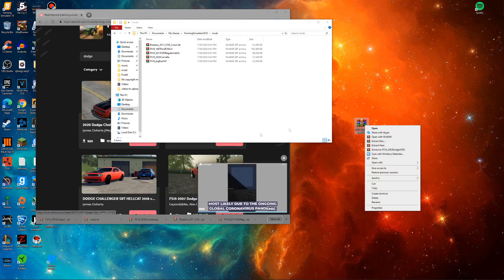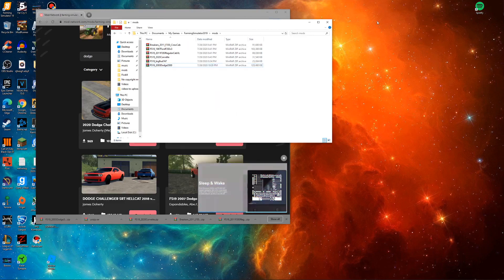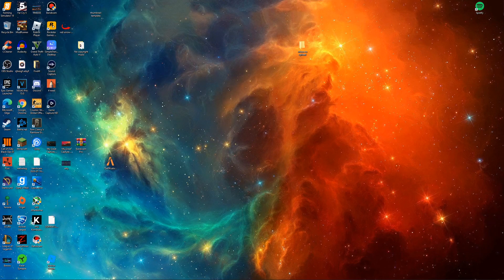Here is our mod folder and here is our downloaded file. Sometimes you have to extract the file — about half the time you don't need to, but if you do, just right-click and select 'Extract Here,' let it run through the process, and there you go. Either way, you're going to move the file into your Mods folder. As you can see, it's all in there. I've already got a few mods — one of them was actually downloaded through the game itself, which also ends up in this same folder.